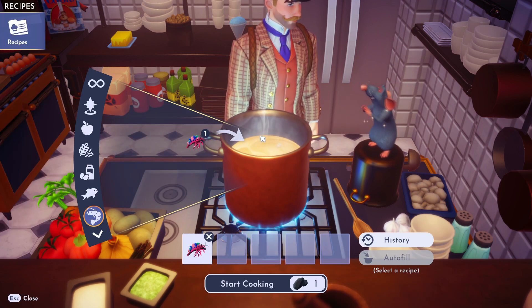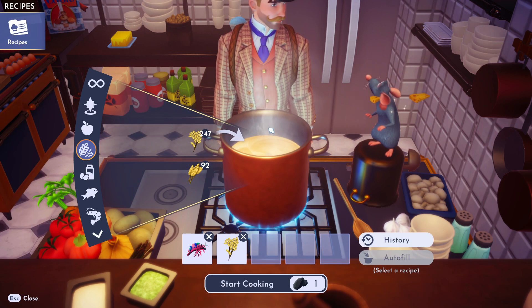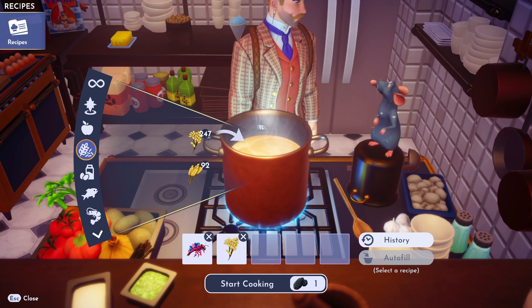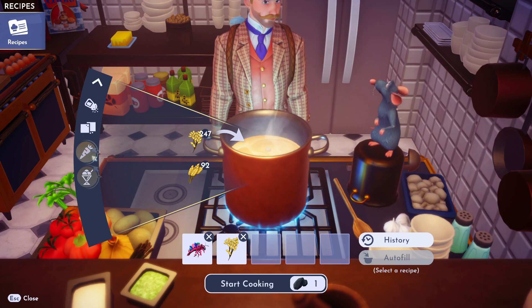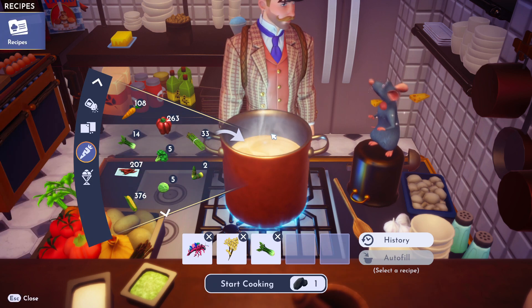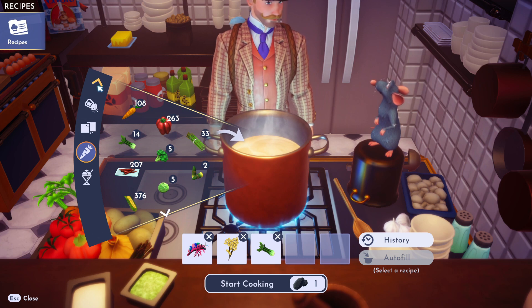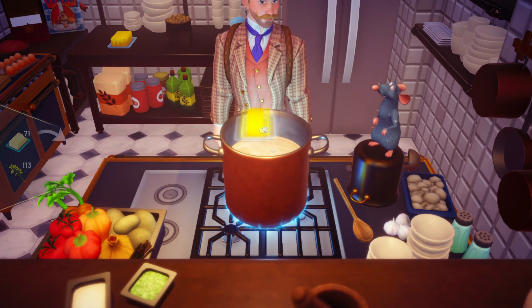Okay, so go ahead and get that. Then we need some rice — throw the rice in. What else do we need? We need some celery. Let's go to our vegetables — there's your celery, toss that in. Then we need some butter. Let's go up to our dairy section — toss that butter in there.